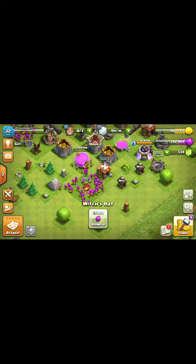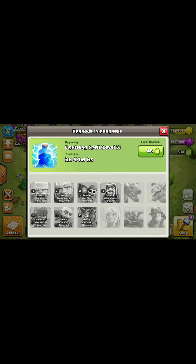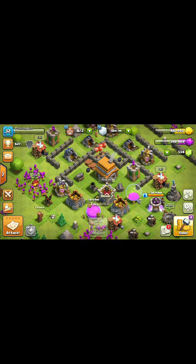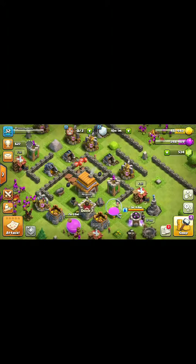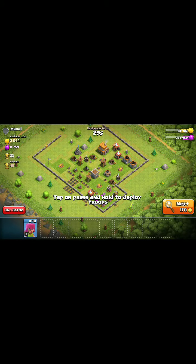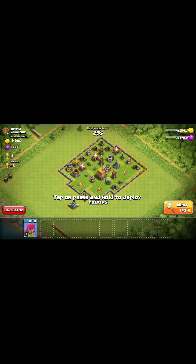I actually got something going in the lab. Looks like I've maxed a lot of stuff out. I've got all archers, so I guess I'm attacking with all archers. I'm looking for loot. I have not attacked ever with this account, I don't think. Is this a lot of loot? I don't know — I'm so far removed from Town Hall 5.